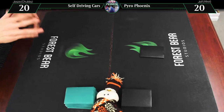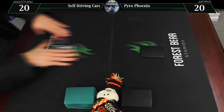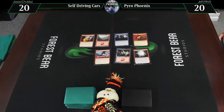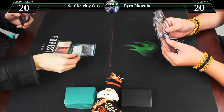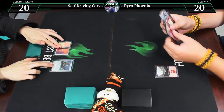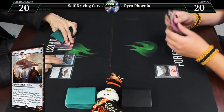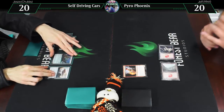Game one. We've got our opening hand. Here is a Battlefield Forge, which taps for colorless, and Consulate Dreadnought. Go ahead. Draw for turn — playing a very exciting Mountain. Your go. Draw — also playing a Mountain, and Heart of Kirin. Go.